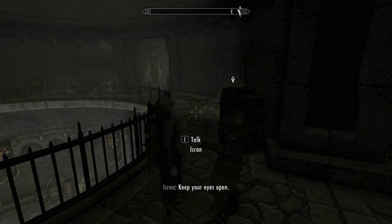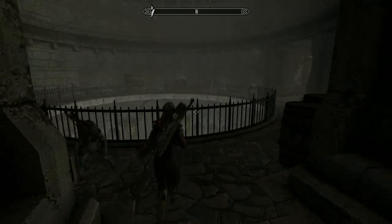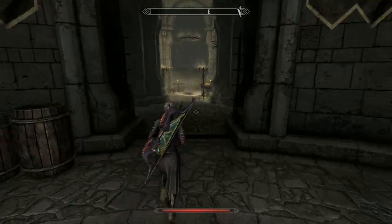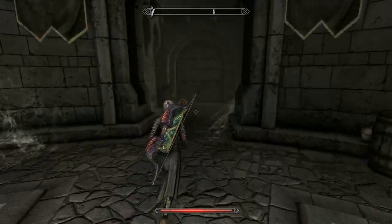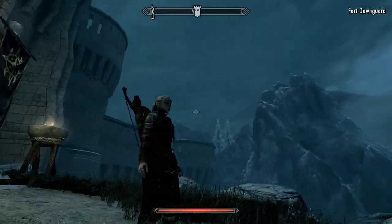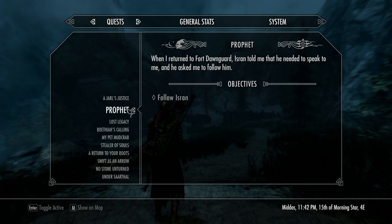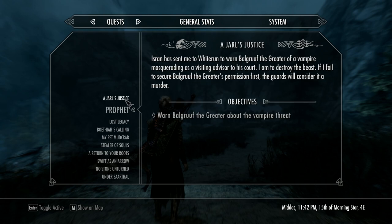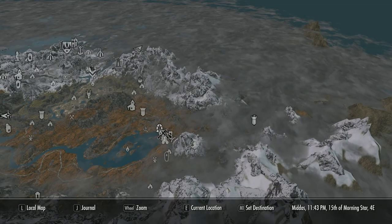Okay, as Isran said, we can't just go in and whack this guy — we have to get the Jarl's permission. If we can't get him to give us permission, we'll have to assassinate him on the quiet. So it's a bit like playing Assassin's Creed — great bit of gameplay. We're heading to my favorite city in Skyrim, which is Whiterun.